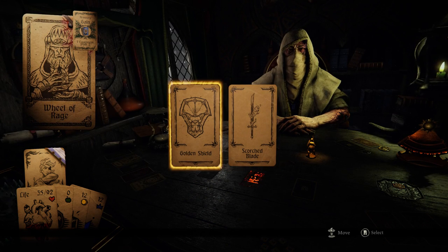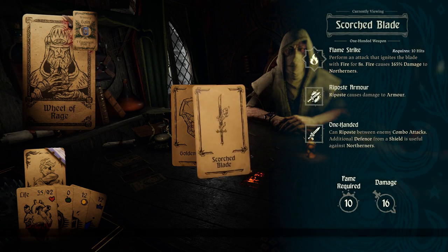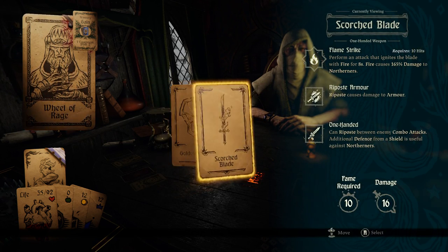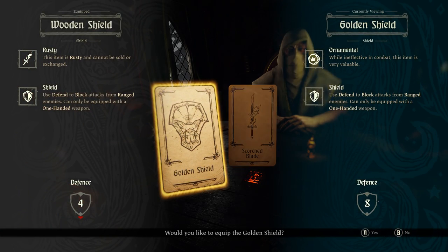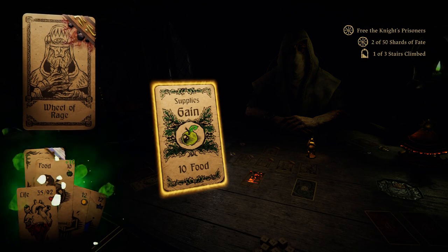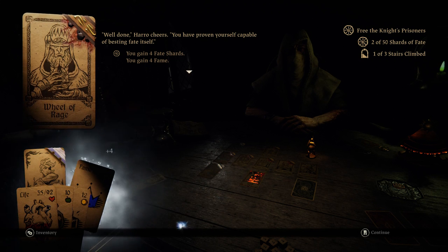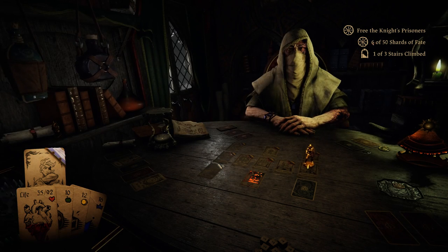Gained equipment — we have the golden shield or the scorch blade. We should take the golden shield, actually, because we can sell it. The scorch blade is really good, or potentially really good, but we definitely need some money. We're getting ten food — thank God. Four fate shards and four fame. Well, that certainly helped a lot better.